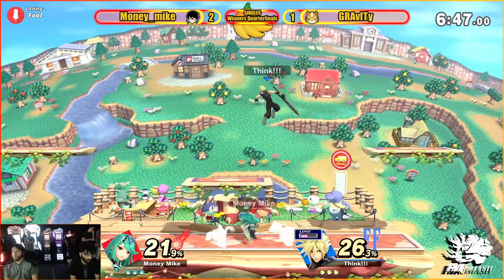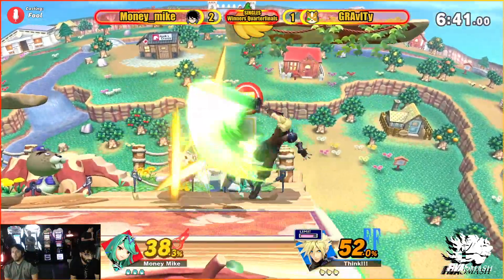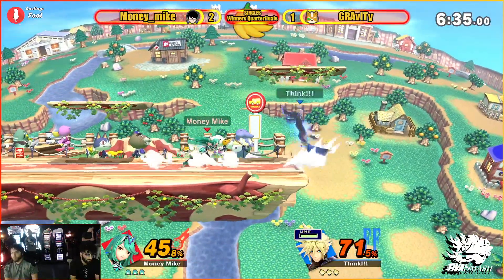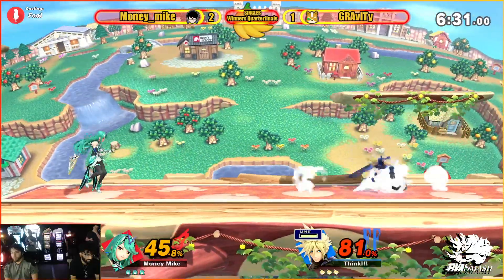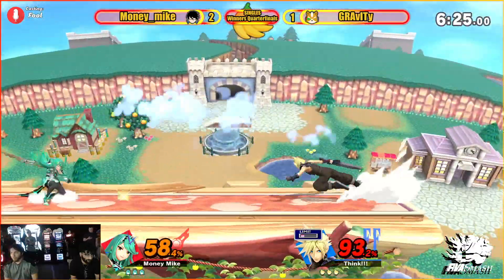Gets his combo started. Good catch on those air dodges — got two of them. Still has a jump though, just dodging back to ledge. That's a really good dash check there — not forcing the limit yet. Gets to use it there, but gets called out. 93% — this could be close to killing.